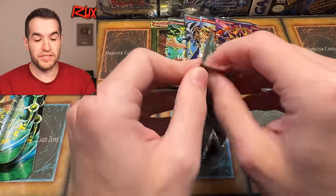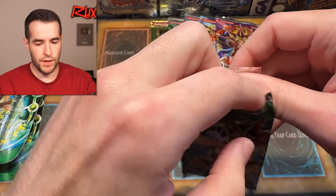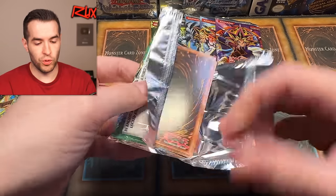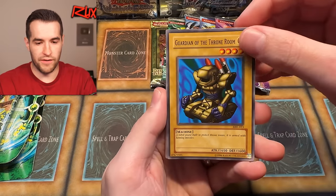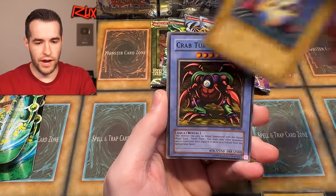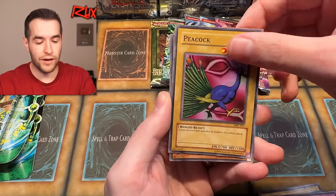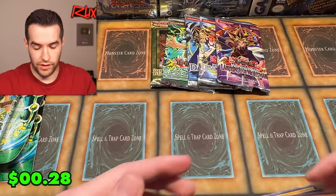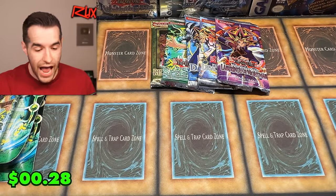If you guys are enjoying the old school opening, don't forget to subscribe to the channel and let me know down below that you enjoy old school openings and want to see more. Magic Ruler blister, let's go. Third blister of the opening: we have the little brother, Labyrinth Wall, Liquid Beast, Ryuran, Crab Turtle, Snake Fang, Peacock — actually, technically I do have a Peacock subscription. Griggle and Giant Rat. Not great there.